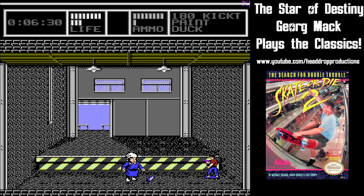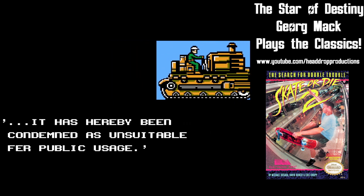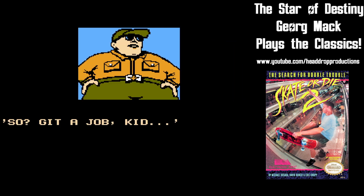Once you find Mrs. Mayer, you light her up with whatever weapon you wish. Mayer has your half pipe torn down because there was no building permit for it.